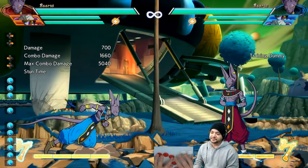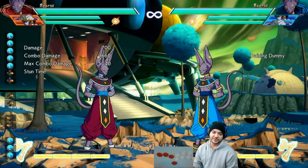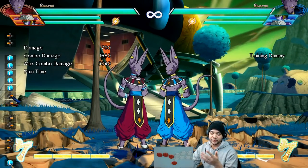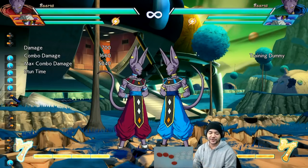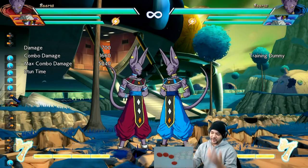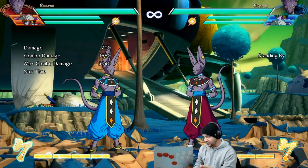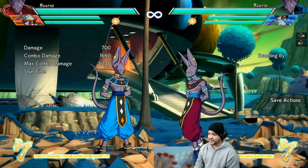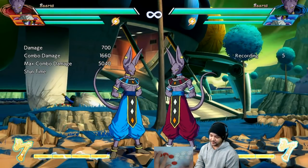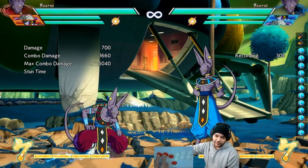You have to look at this move by itself, isolate it, and see what you can really do about it. At first you're gonna see it and you might block those two hits but not even know he's gonna go behind you. You've got to figure out what you can do when that happens first, before moving on to things like when he calls an assist or what his options branch off of it. So record the move in isolation — go from standby, pick the other Beerus, and hit the record button.